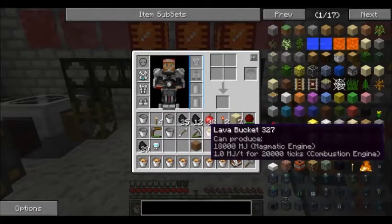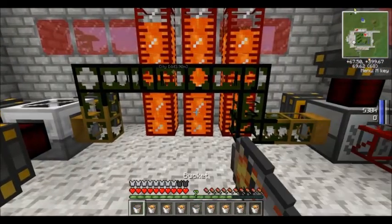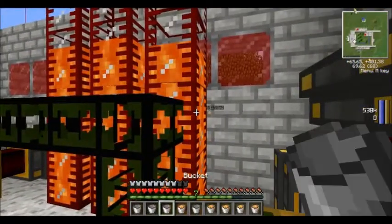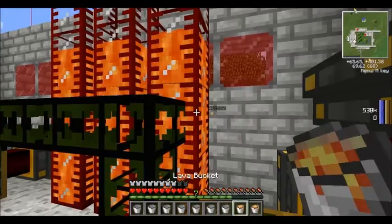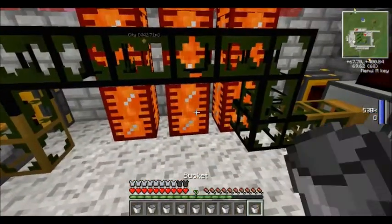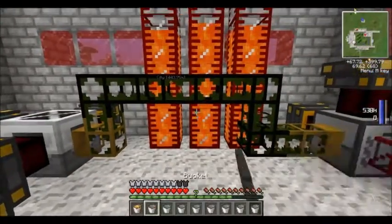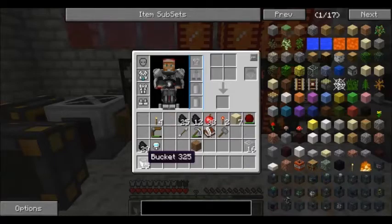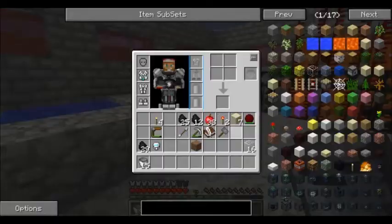I've been converting all of my items to diamonds using the philosopher's - well, the minium stone - because I figured, why not? Then it looks like we have a bunch of diamonds. Really, we don't have a bunch of diamonds, but it's really close.